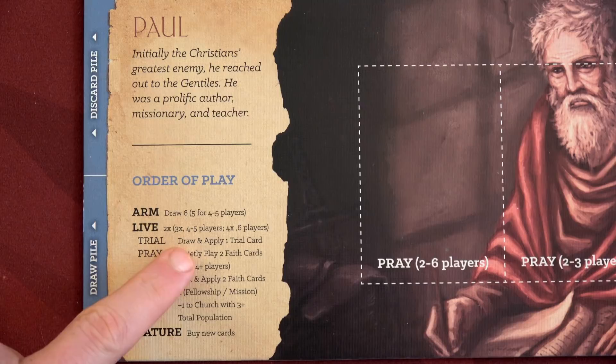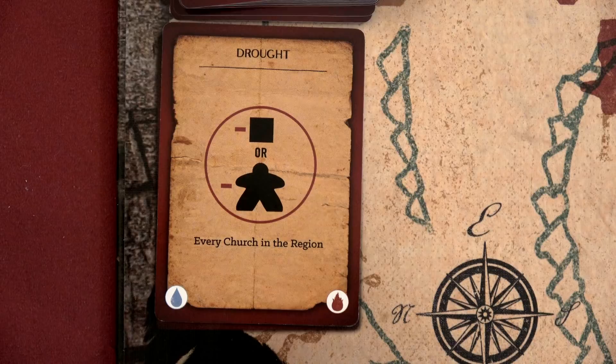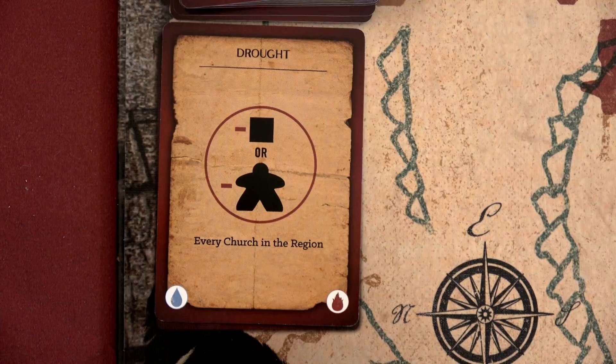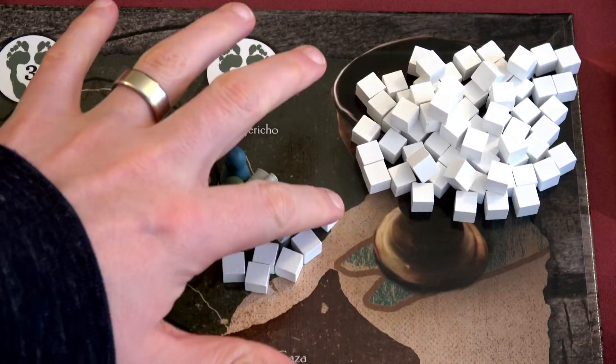Let's start with the trial phase — that is draw and apply one trial card. We draw the top trial card, place it in the discard pile, and read what it says: Drought. This states we lose one church member or one missionary in every church in the region. That's a great time to have that show up because we only have one church right now and that's in Jerusalem. So in Jerusalem all we have to do is lose one church member — I'm definitely not gonna lose a missionary.